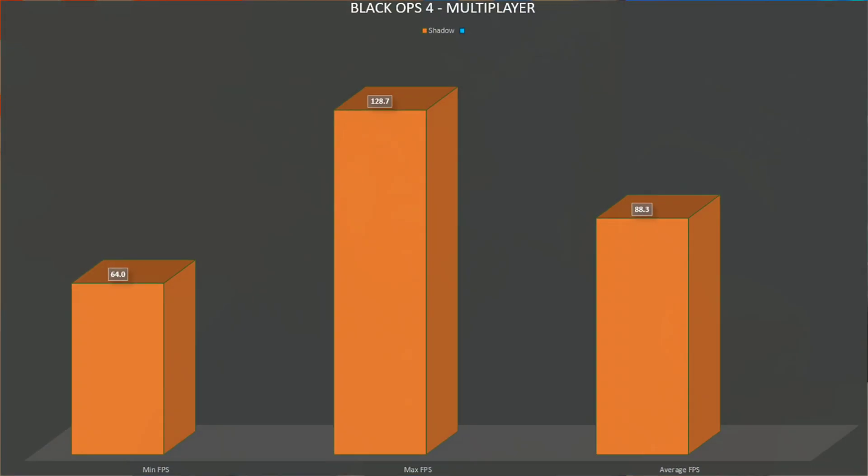On the minimum FPS side, as you can see here, we did very well at 64 FPS. On the average FPS we did even better at 88 FPS — a very good result. As I've mentioned in previous videos, 1080p 60 FPS is kind of my golden standard for cloud gaming. If a game can achieve that solidly and repeatably, I think it's a great fit for cloud gaming, and we didn't even have to turn down our graphical settings to achieve that with Shadow.